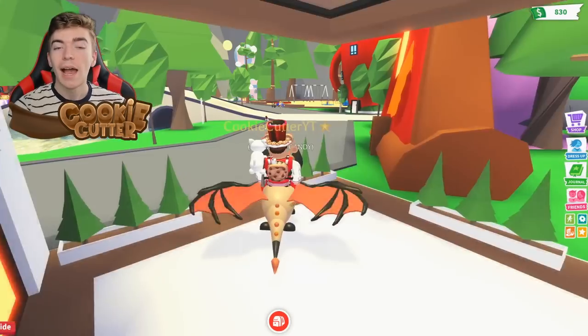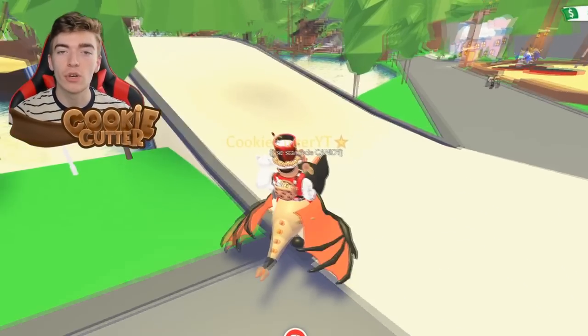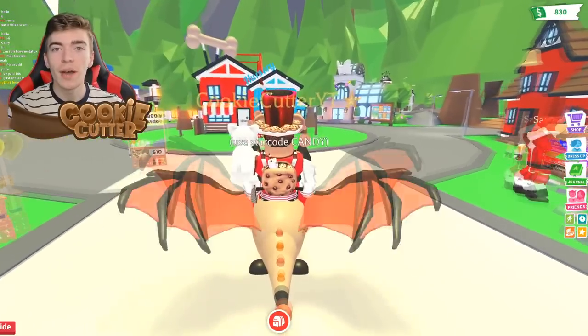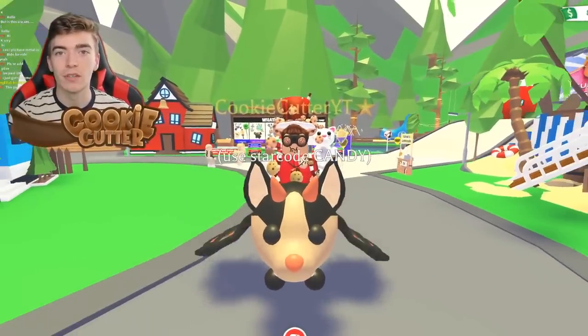Somebody just hacked Adopt Me. Hacking is where you go and modify the game to give it additional benefits that shouldn't be allowed. Such as some players are able to hack Adopt Me to fly without a fly pet, or to have instant bugs, and some even claim to have a pet duplication.